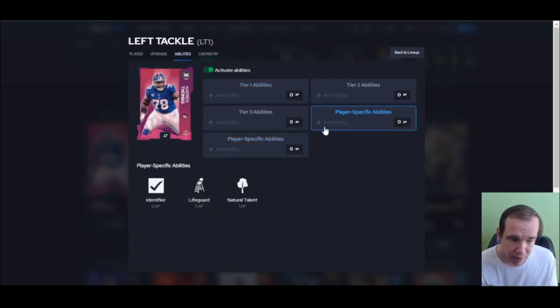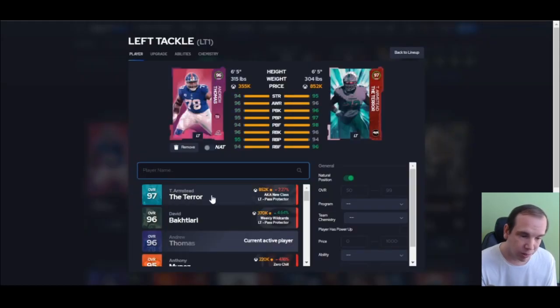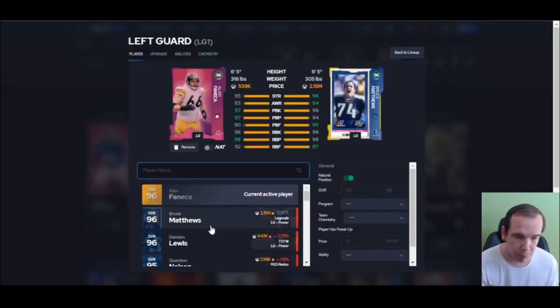Let's tackle why Andrew Thomas — why not? Secure Protector for one, Identifier for zero — Identifier will show you where the user is for zero, that's important. You don't have to spend AP on it. Go get him, know where the users are — that's who gets the interceptions. It's the user most of the time, so you need him. He's good enough, you don't have to break the bank and spend 800k.